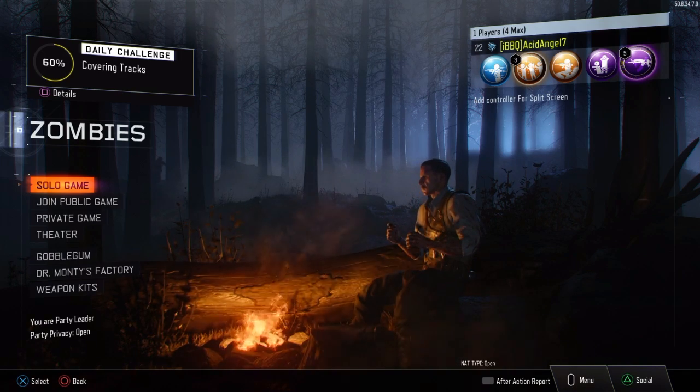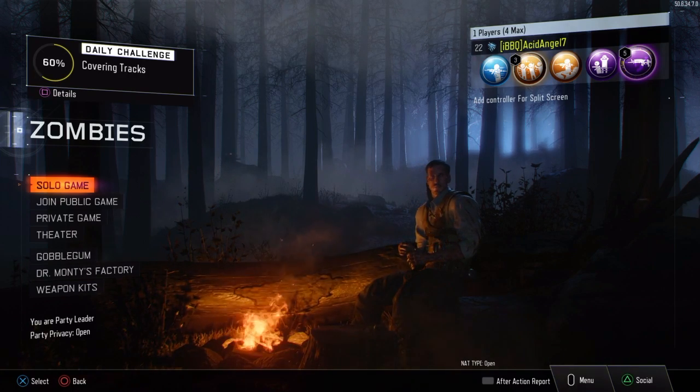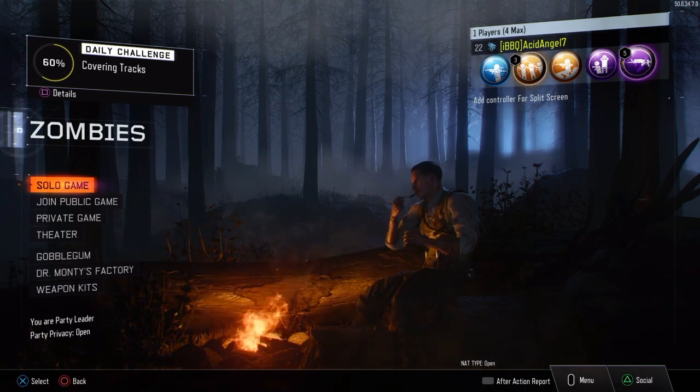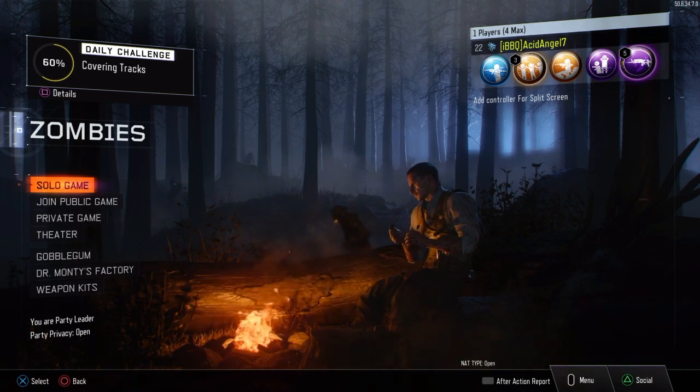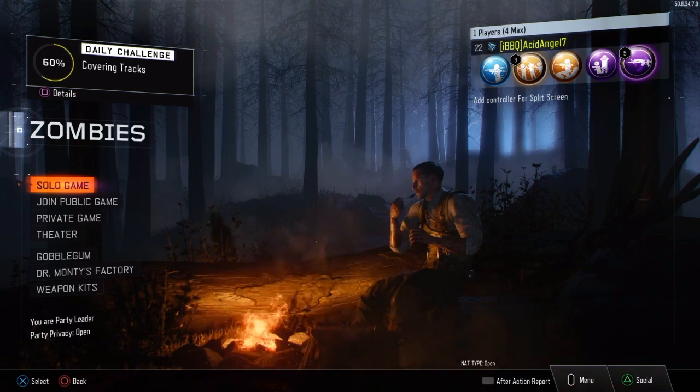They've hidden plenty of things for us to find, and that's awesome. We all think it's great. Anyway, these four characters that I'm talking about are Dempsey, Takeo, Nikolai, and Doctor Richthofen, who you see here on the main menu.